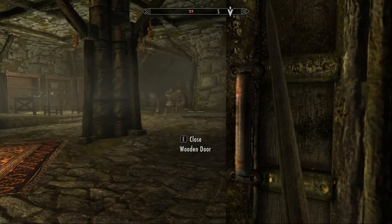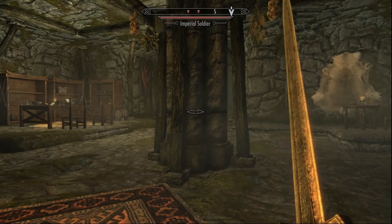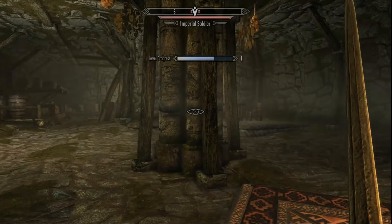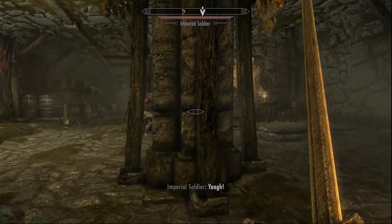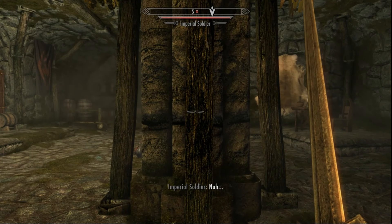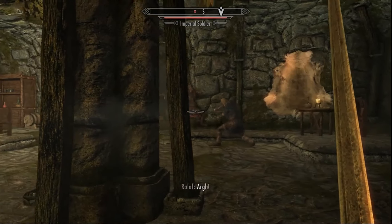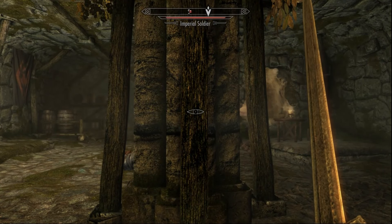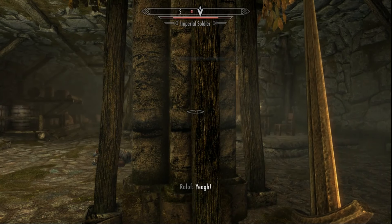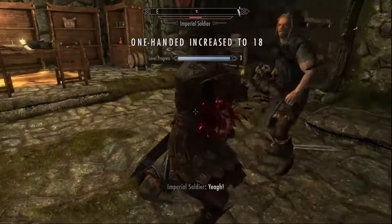Let Ralof engage him — that's all you do. He's fighting him. Hide behind the pillar and try to keep the pillar between you and the Imperials. Hopefully we can get one sneak level before Ralof kills this guy — not going to happen. We'll get some more one-handed out of it. Here's our first level.